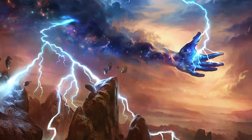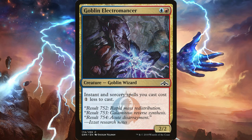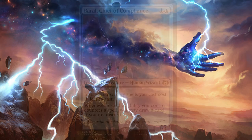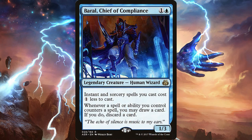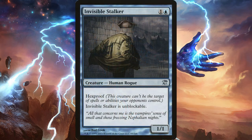So how do you get this out on turn 4? To help us cast our spells for a little less, we have Goblin Electromancer. Additionally, we have Baral, Chief of Compliance. We also have 2 copies of Invisible Stalker to help us trigger the Raid on Howl of the Horde.